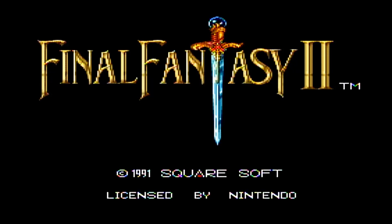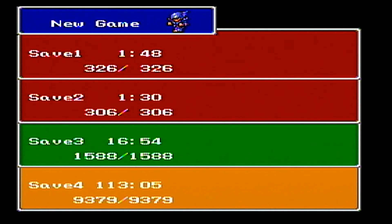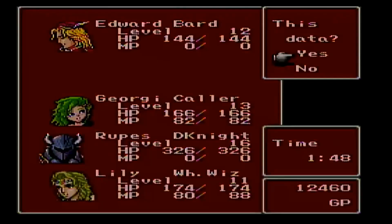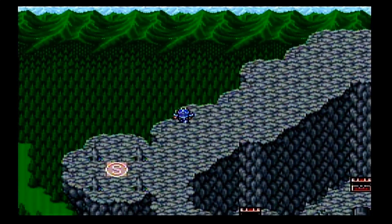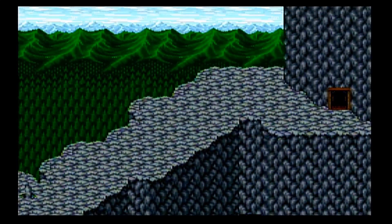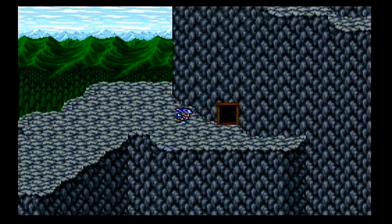Welcome back everyone to my Let's Play of Final Fantasy 2 on the Wii Virtual Console. It's time for Roops, Georgie, Lily, and Prince Edward to continue their trek up Mount Hobbs to get to Fabule, where the Crystal of Air is, and that's where Golbez is after next.